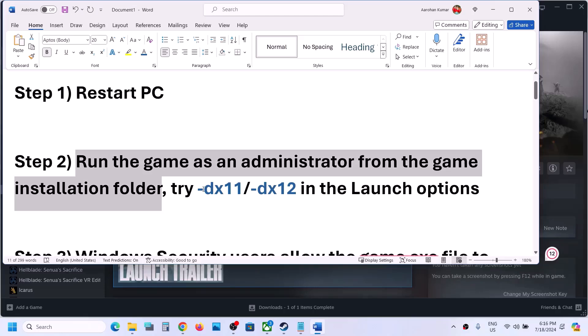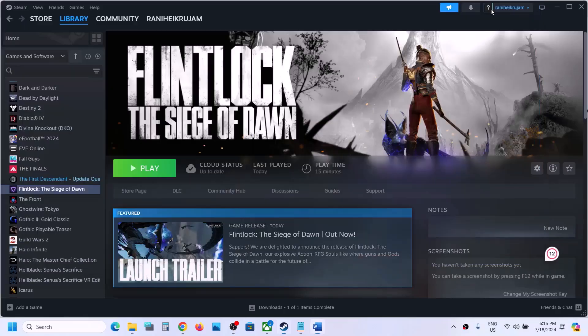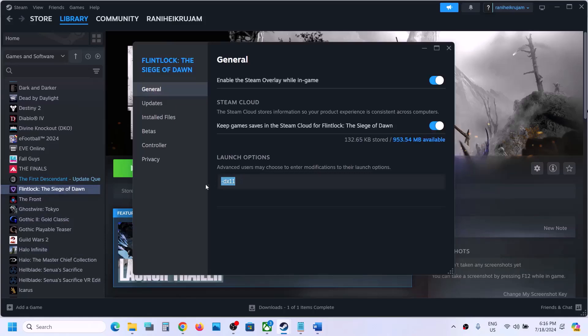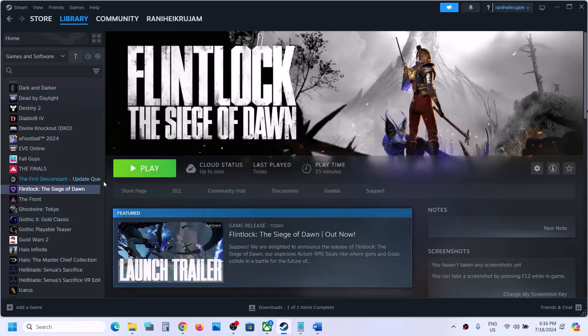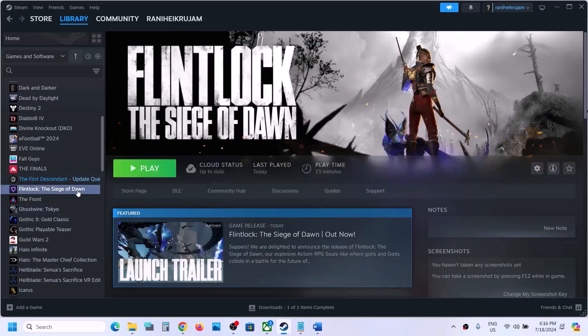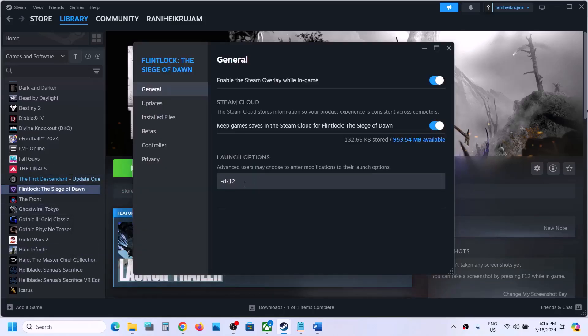The next step is to try DirectX 11 or DirectX 12 in the launch options. Right-click on the game, select Properties, and in the launch options type '-dx11,' then close and launch the game. If that does not work, try '-dx12.' If still not working, remove the launch option and follow the next step.